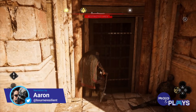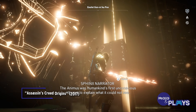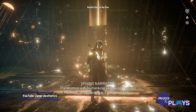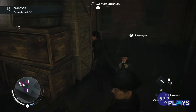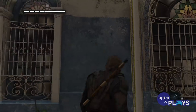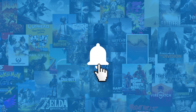Welcome to MojoPlays, and today we're counting down our picks for the 20 weirdest unlockables in Assassin's Creed games. For this list, we'll be looking at some of the weirder stuff we encountered on our Assassin journeys. What's the craziest thing you've ever found in an AC game? Let us know in the comments. Before we begin, we publish new content all week long, so be sure to subscribe and ring the bell to get notified about our latest videos.